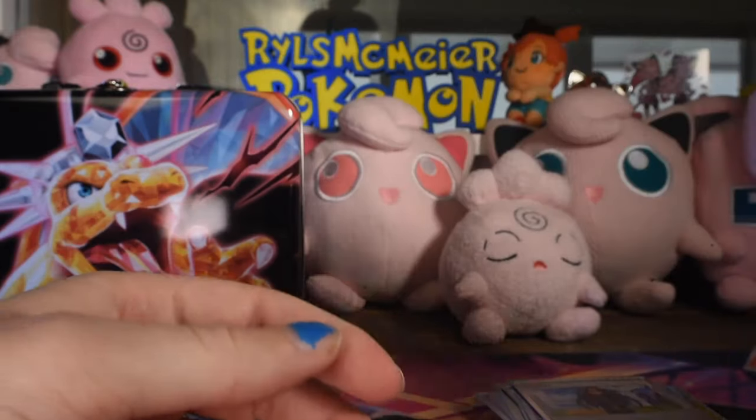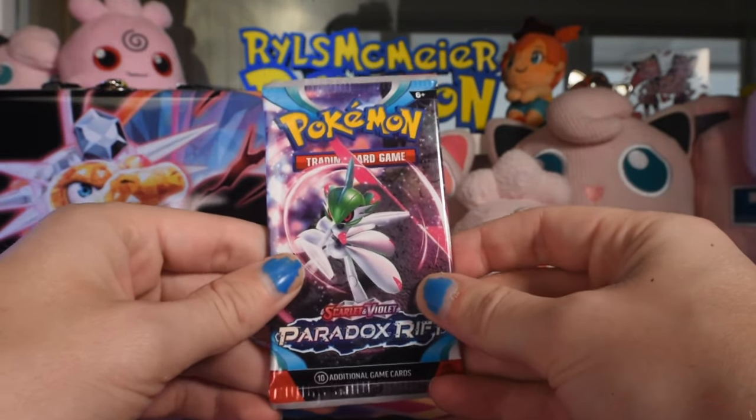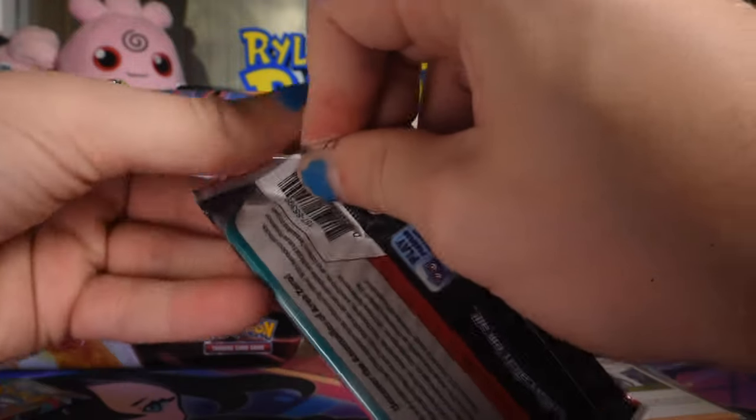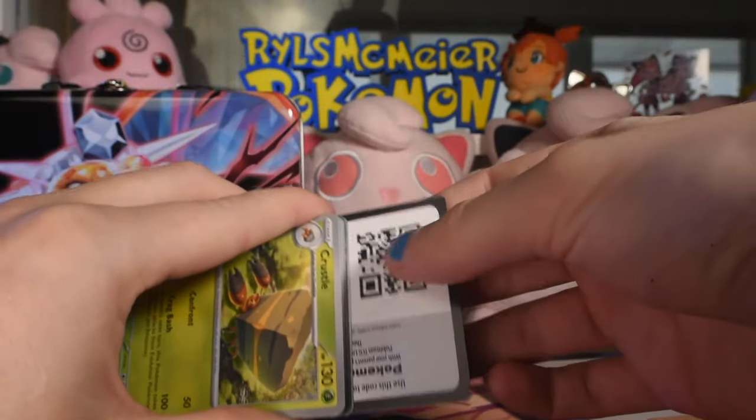There's the code card for the whole chest. I don't know exactly what that entails, but that's for whoever grabs it to decide — I give away all my codes. Now we're on to the newest set as of right now, Paradox Rift.